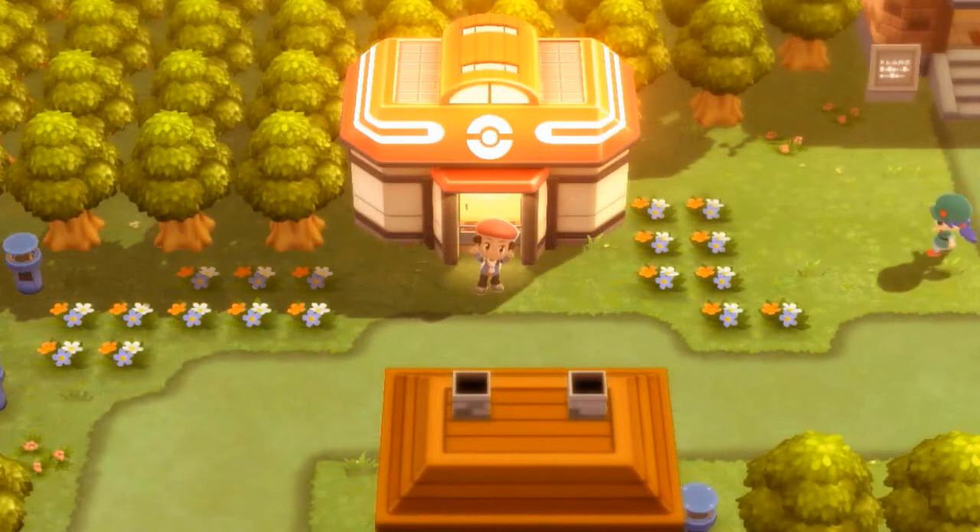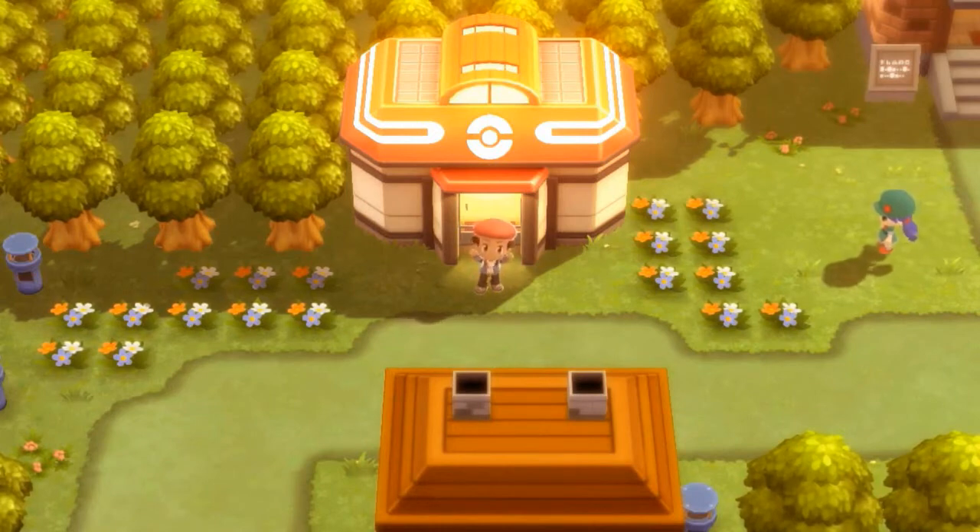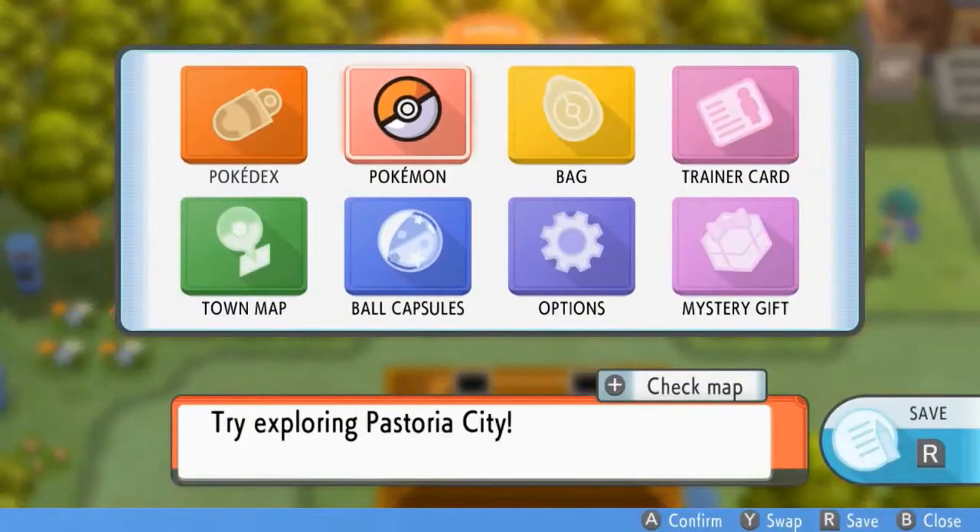What's up guys, it's me your host Draven, and welcome to another episode of our Pokemon Brilliant Diamond walkthrough. In our last episode we managed to defeat Crasher Wake of the Pastoria City Gym, and now we've got four badges total. The current objective is to explore Pastoria City, which we've already done.